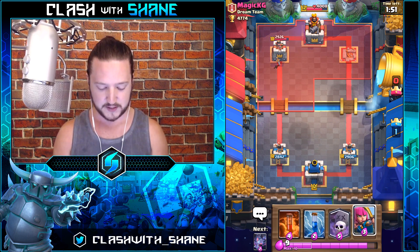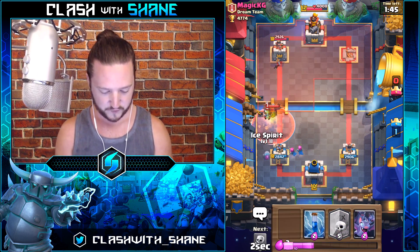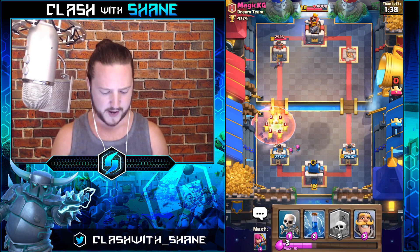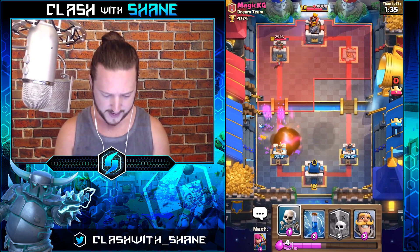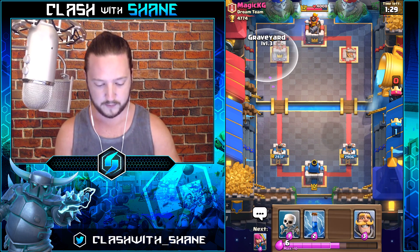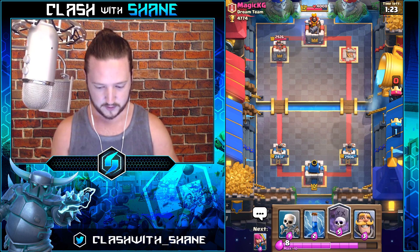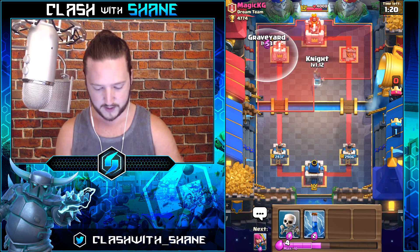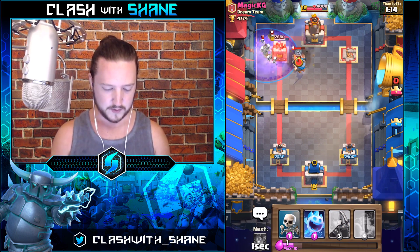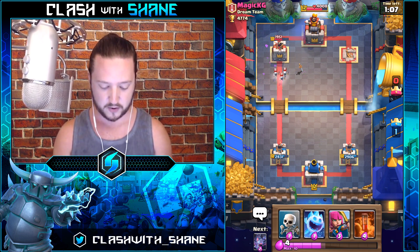You don't want to do a graveyard push unless you have that poison available — otherwise you just waste a bunch of elixir. Poison right here, ice spirit for the minions, bats. Now we have a decent hand — graveyard, knight — so we do a push. Graveyard right there, knight in the middle, and we can zap the skarmy if we have to. Wait for it — boom! If he plays skarmy, we zap it. Yes! Skarmy's dead, tombstone's going down, skeletons building up on the tower, knight still surviving and forcing out a defensive arrows.